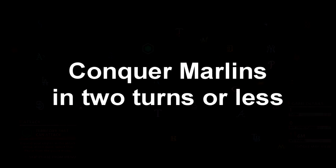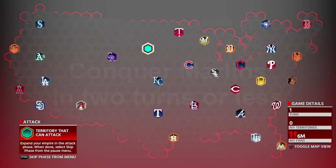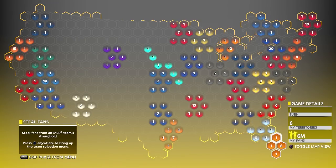The next one is one of the more difficult missions outside of the Dodgers: capture the Miami Marlins stronghold in three turns or less. It's all the way at the bottom and requires more strategy. You'll have to steal fans every turn on Legend to make it down there. You'll need to play both Tampa and Miami — they don't have too many fans, so just take all their fans. The trick is to steal fans on Legend — once for Tampa, once for Miami.